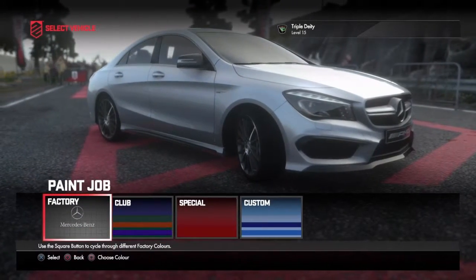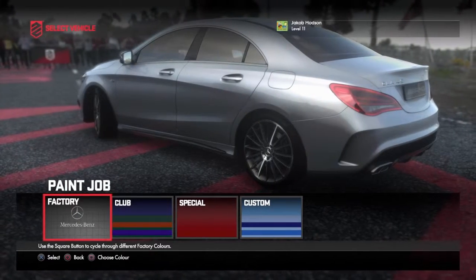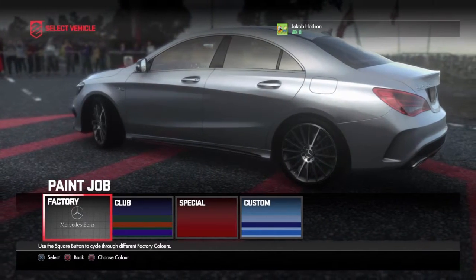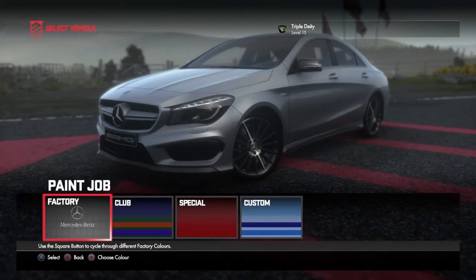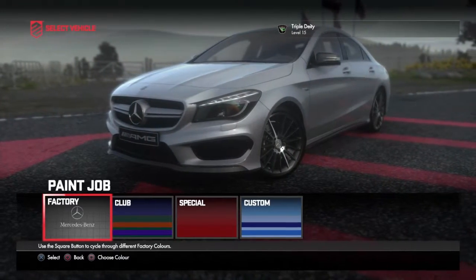It has got a 2-litre engine, 375 brake horsepower, 155 miles per hour top speed which is quite a good range, 4.1 seconds 0-60, and a 7-speed gearbox which is quite good for a sports car.